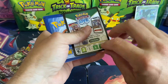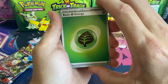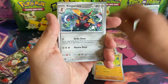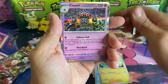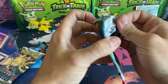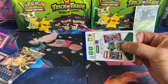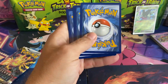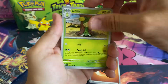The Trick-or-Trade booster bundles — last year I had a hard time finding them; finally I found them at my Walmart. That was exciting, I looked all over for them, glad I found them. There are no code cards — that is strange. Oh wait, this one has a code card. I think I'm losing it, guys — they do have code cards.